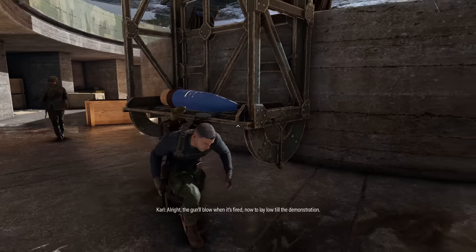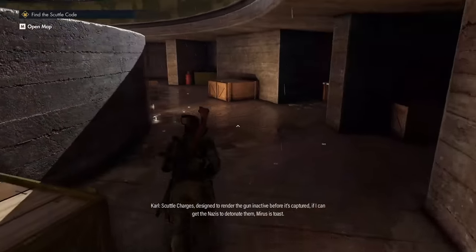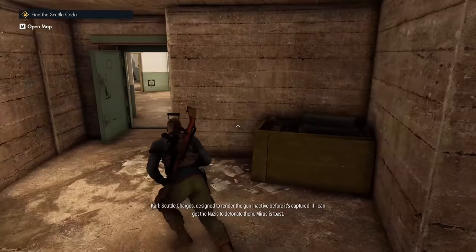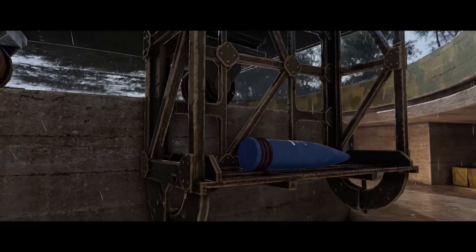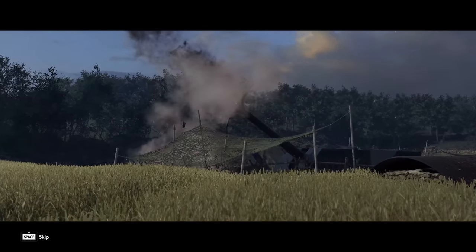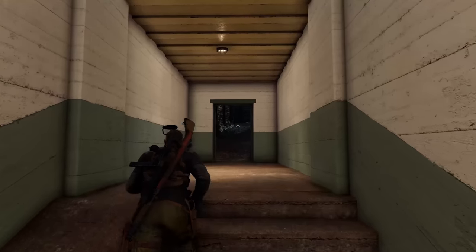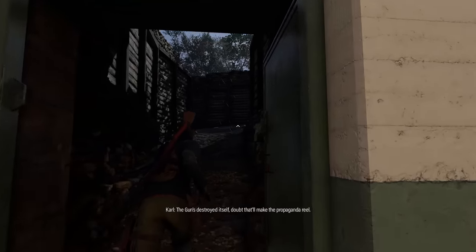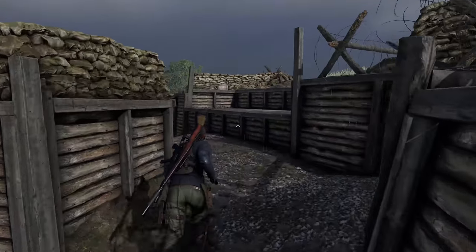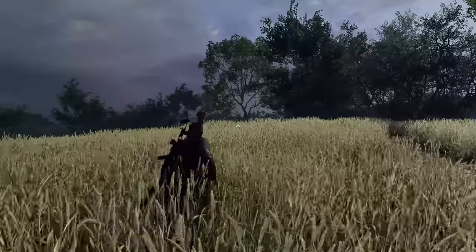The gun will blow when it's fired. Now to lay low until the scuttle charge is designed to render the gun inactive before it's captured. If I can get the Nazis to detonate them, Miras is toast. Congratulations, you're awesome — great job, let's keep it up. Final objective: we are going to be using one distraction here just to get a guard looking in a different direction so we can make our way a little quicker.